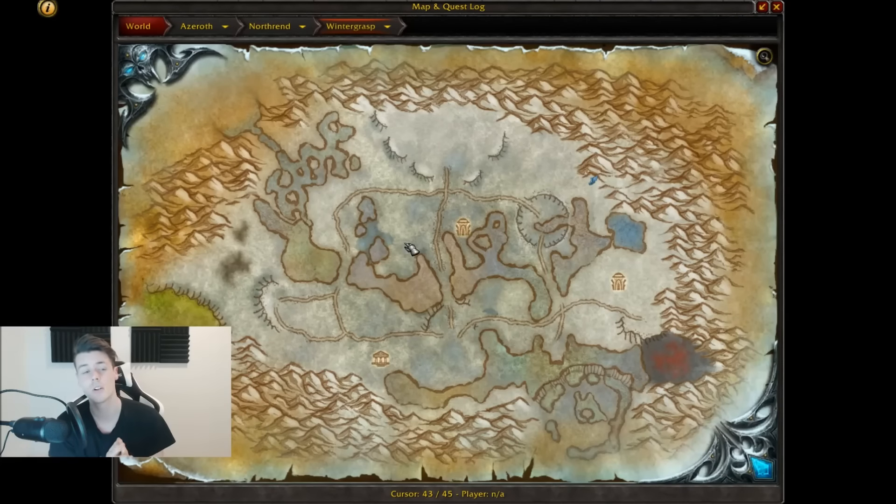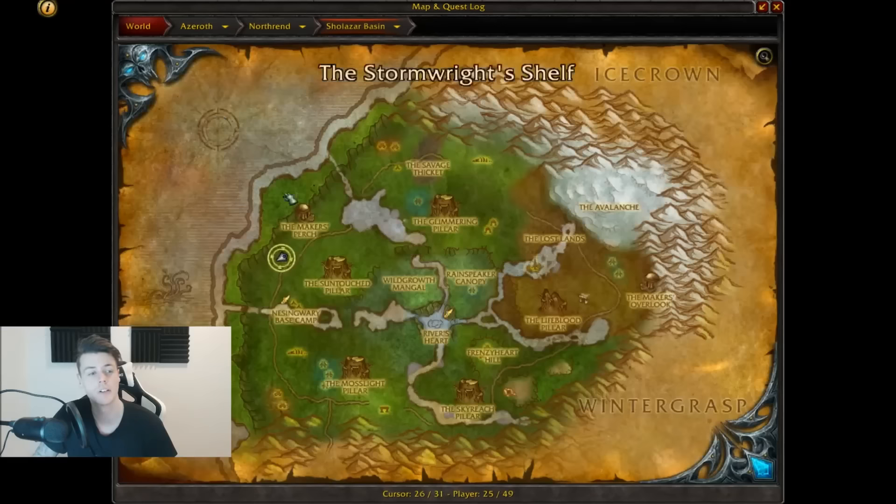Winter Grasp is a really good zone — there are slightly above 150 spawn points but it's a small zone so it's quick to run through, unless there's an ongoing battle which will knock you off your flying mount. When it comes to where to look for deposits and veins in Winter Grasp, just stay close to the water and you'll be fine. It's not a zone where you follow the edge of the map.